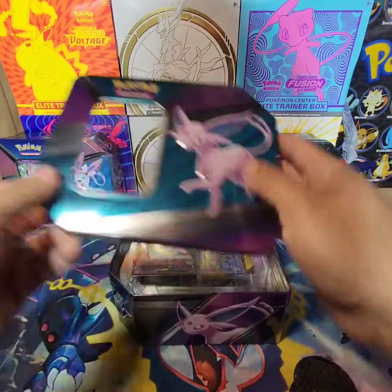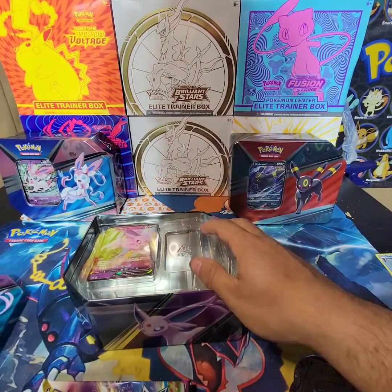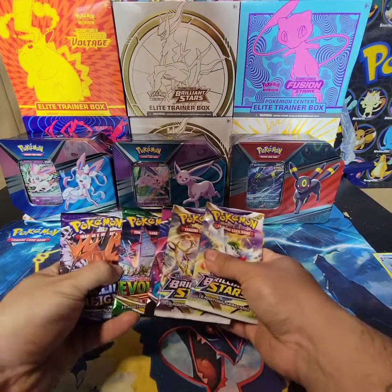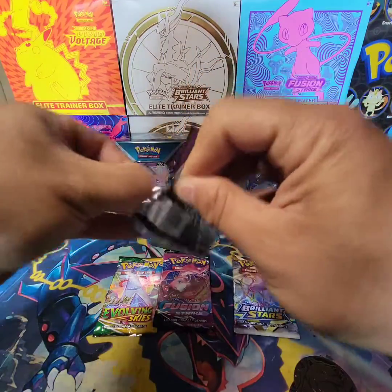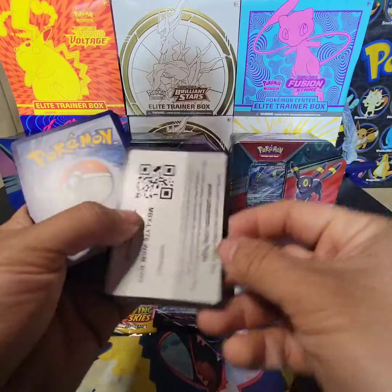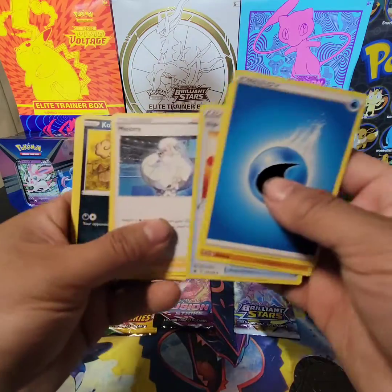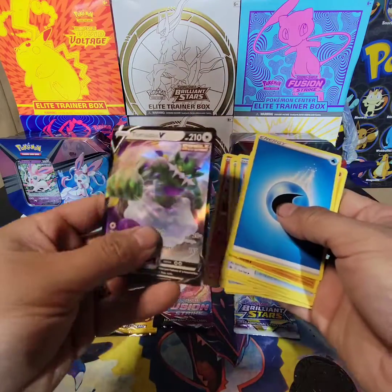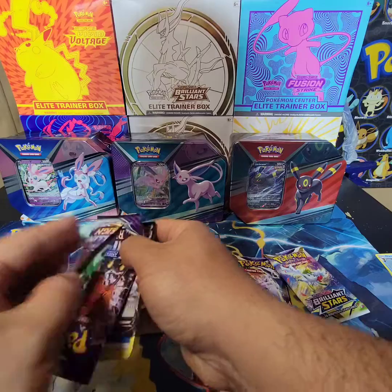Now we're going with the Espeon tin. Start out in order - Chilling Reign, birds where are you? I still need the birds. Cold card, pull from the back - Rookidee. Don't need this V - but hey, at least I'm getting a couple hits guys, it's not going dry.